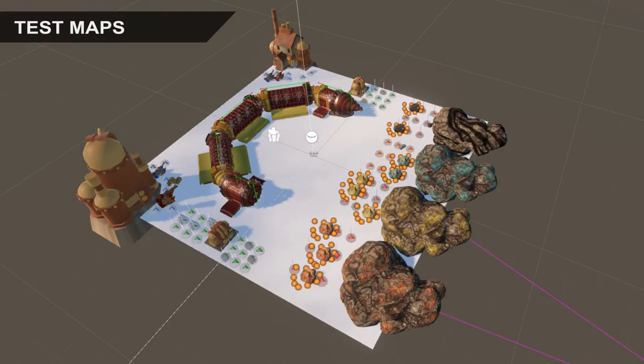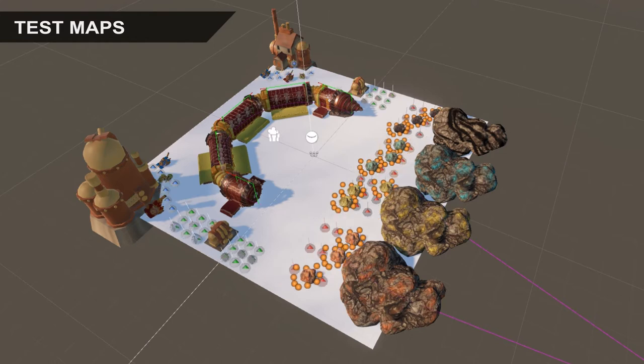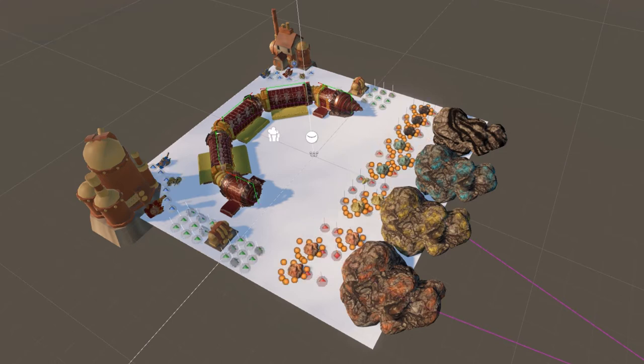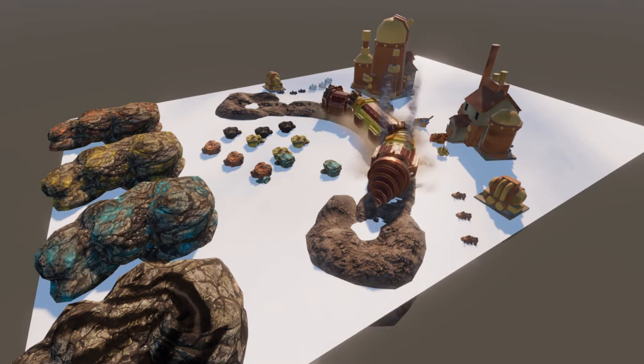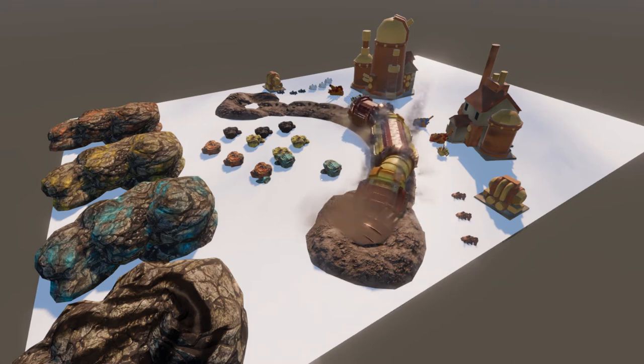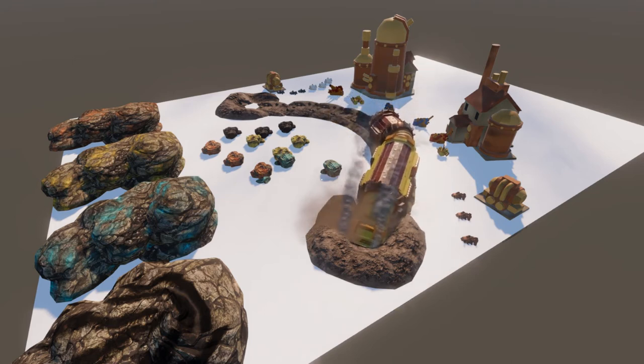As the features are getting more and more complex, we are making specialized test maps that help us to test the basic systems in the game. This is an example of a map for testing ore deposit spawn and production. The tester can easily and quickly test gathering of any resource or production of any item.